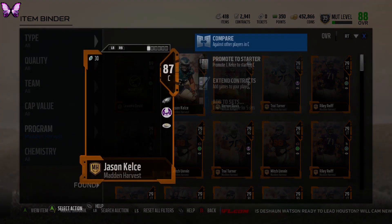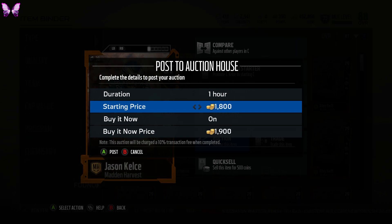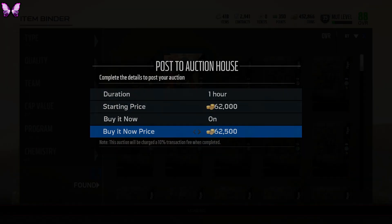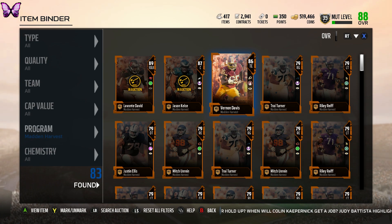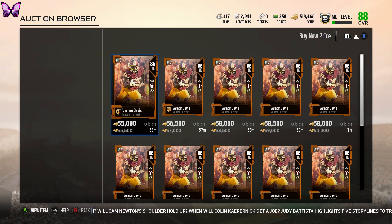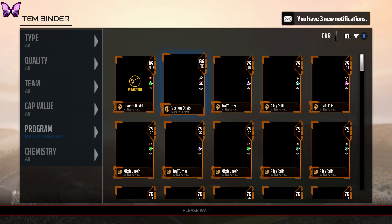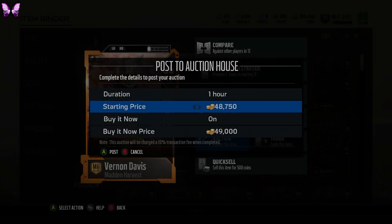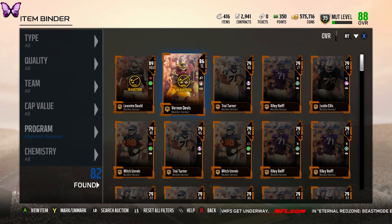Pierre Garçon sold really fast. Putting Jason Kelce up for about 62k before these cards drop further. Levante David will probably settle around 100k, Garçon around 60-70k, and Kelce will probably drop to 50k soon. Our coin total is up to 519,000 coins. Vernon Davis goes for about 55k — another item sold, Jason Kelce sold already.